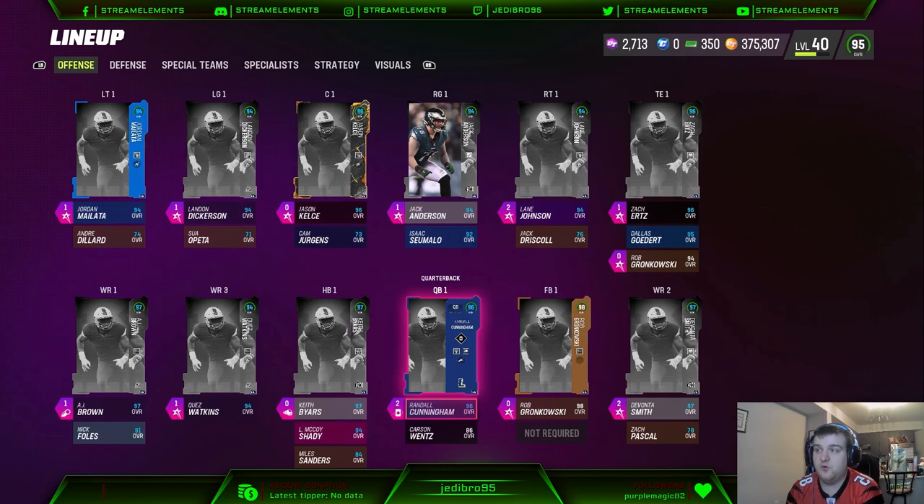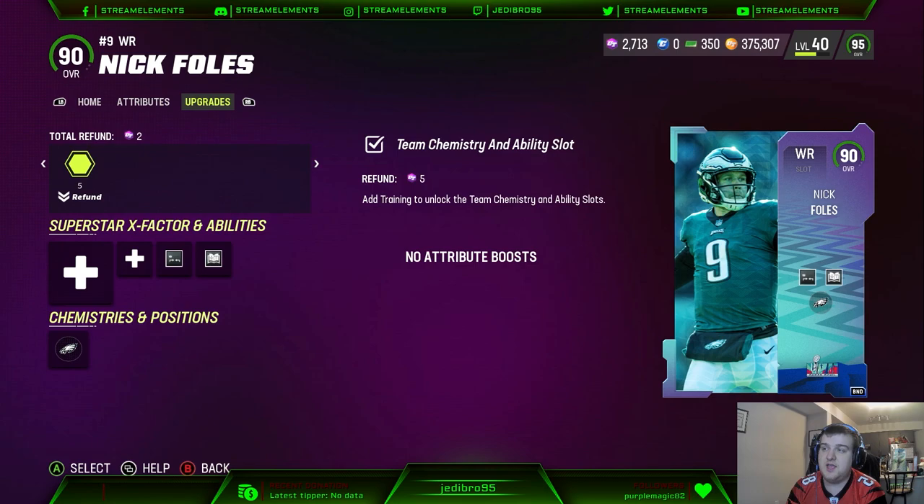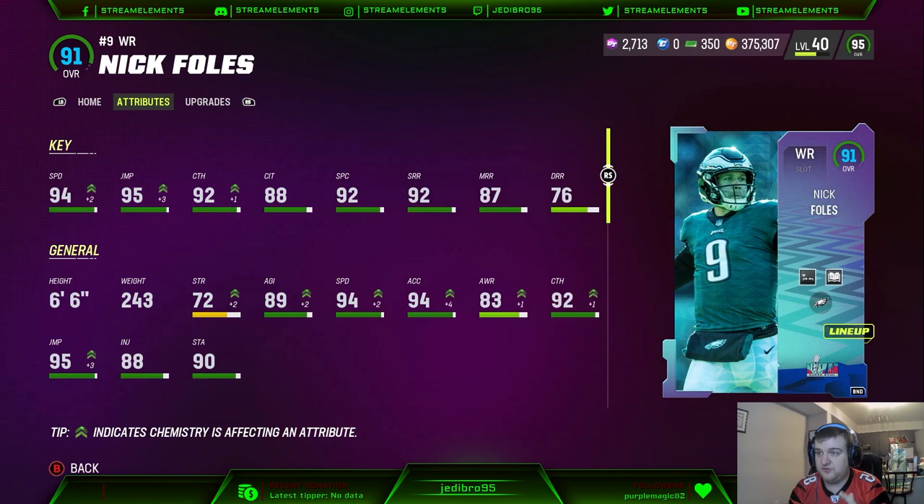But we do have a couple of new cards that we got overall this week, not just with the Super Bowl pass promo. So let's first start off with offense. We got a new Nick Foles for the Eagles-themed team. Now, this card, in my opinion, I didn't use it much today just because of the fact that it doesn't fit the ability setup that I run on this team.